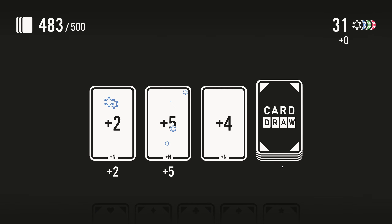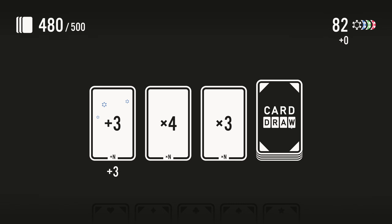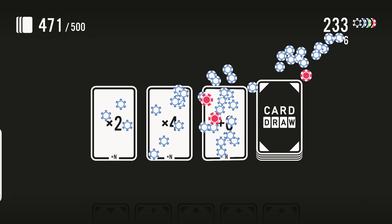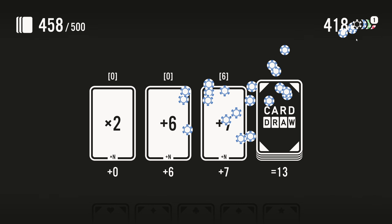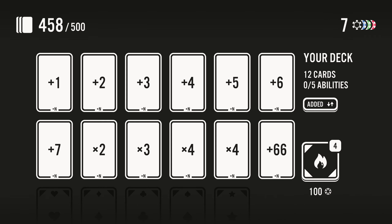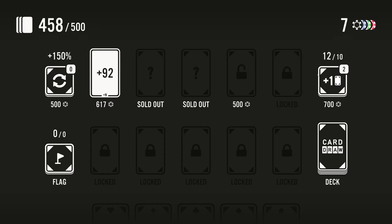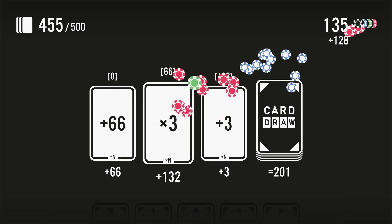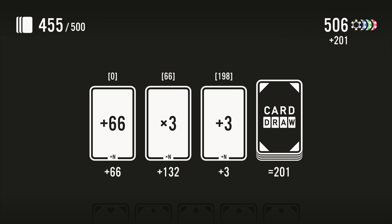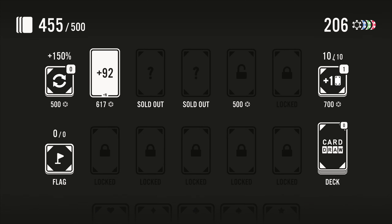Two is worth two. Two and five is seven. Two and five and four is eleven, and so on. Then it keeps cycling through the deck and as we earn points we can spend them on better cards. Then we can remove old cards if we want to, which I probably do. So what do we want to do first? Probably get rid of some cards. 66 times three is going to give us a lot here. We can burn the plus one and burn the plus two — can't afford to burn the plus three.